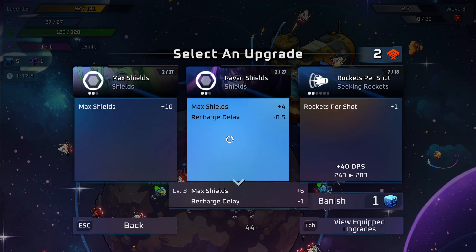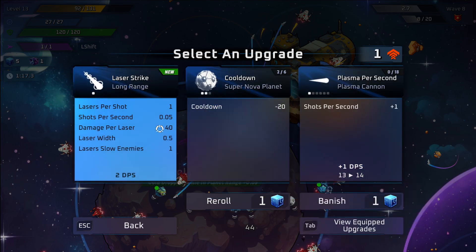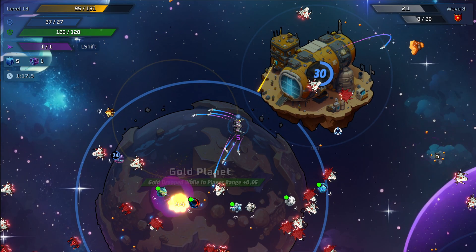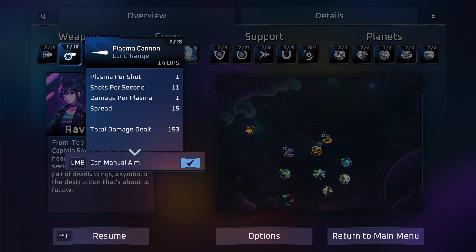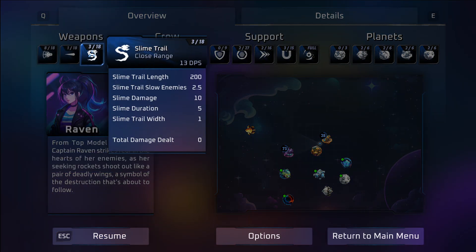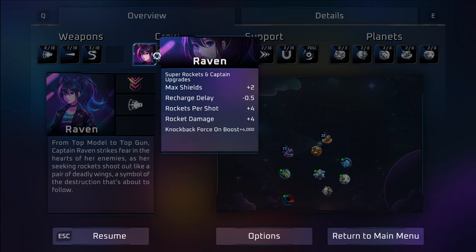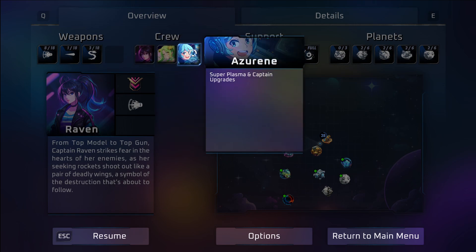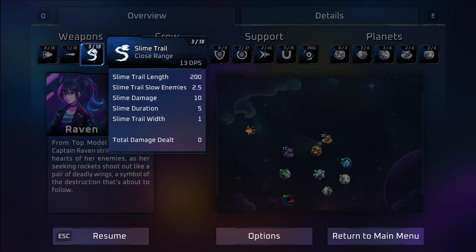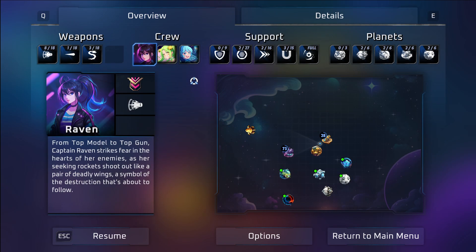There's our slime trail, rocket damage, rockets. We've got three weapons: rockets, plasma, and slime trail. So I have to save that last slot for static field if I can level it up. I've already got these captains corresponding with the three weapons I already have, so we don't touch any weapon other than these three or static field from here on out.